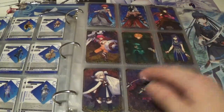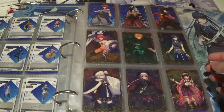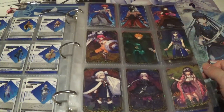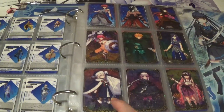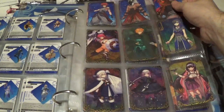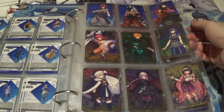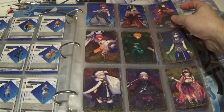This is yet another page that is actually completely filled out, with three commons and six rares. Altria Pendragon Santa Lily is definitely a standout here, but I also kind of like the Queen's Blade feel of Elizabeth in her barbarian outfit. Very cool.